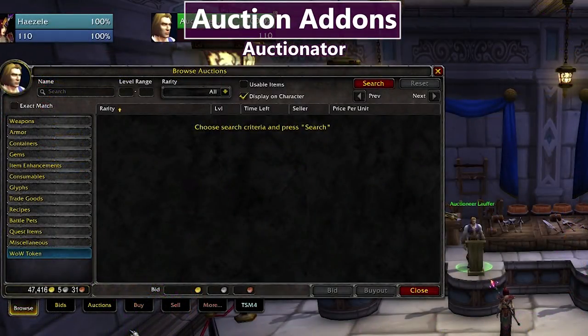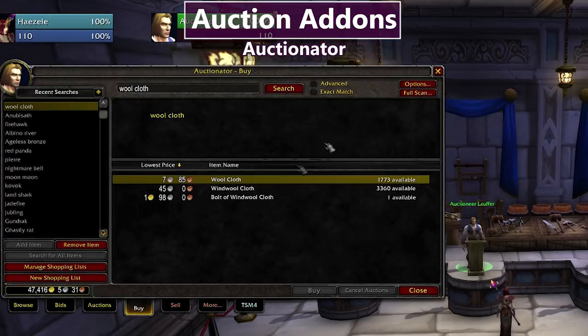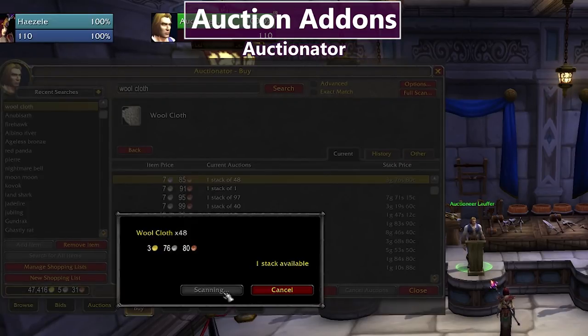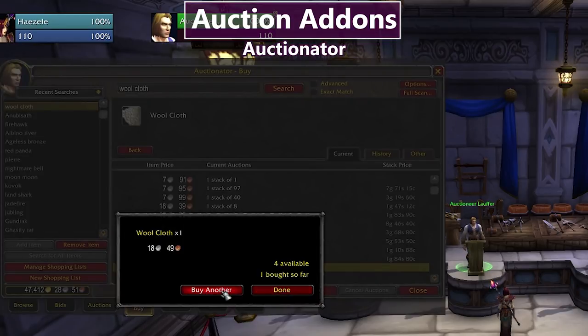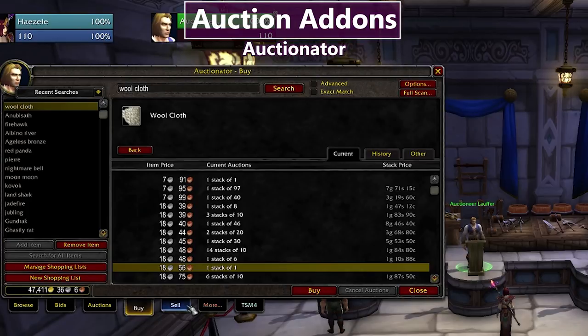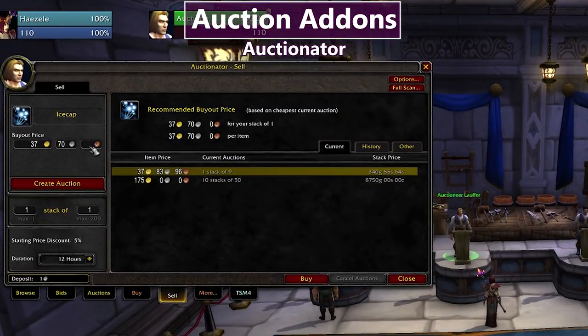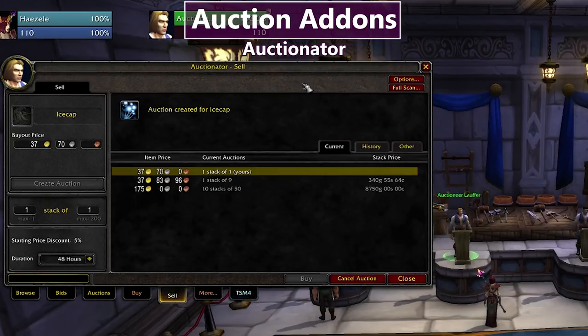Next is Auctionator — if you don't use any Auction House addon, you need this. It gives you three tabs to make the Auction House actually usable. In the Buy tab you search an item, see results with stack size, stack price, and item price, and just press Buy. In the Sell tab you drag an item to the area, it auto-populates the current price, you set duration and post — done. I don't use it for all my auctioning, but for everyday Auction House tasks I absolutely recommend Auctionator.